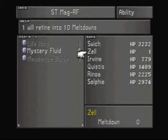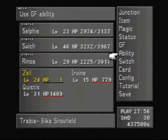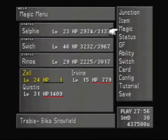Mystery fluid refines into Meltdown — ten apiece. And like I said, you should use one to give Quistis the Acid limit break. I already did that, so I won't be showing that. Unfortunately.